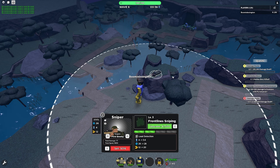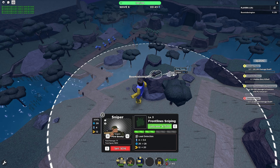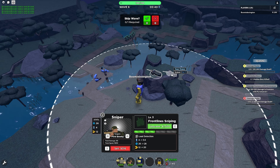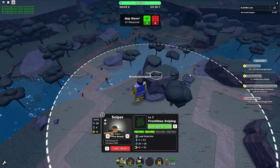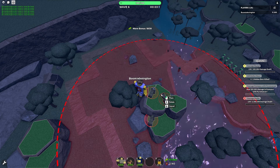We'll need to upgrade this one to hidden detection at some point. How much damage does it do — 26? We don't really need to upgrade the damage if they're one-tapping. It might be more efficient just to place multiple snipers down. Yeah, let's just get more snipers.